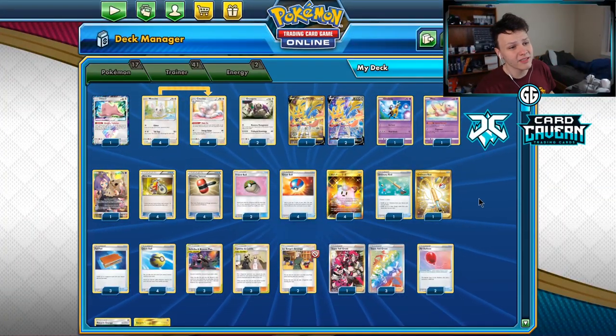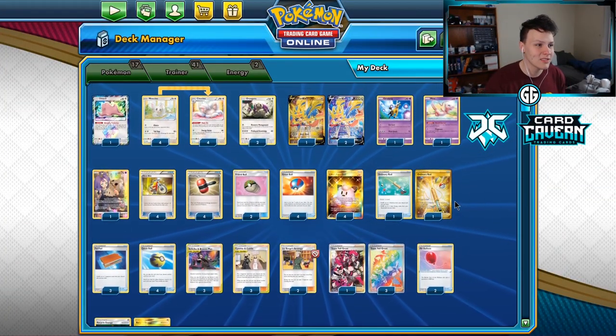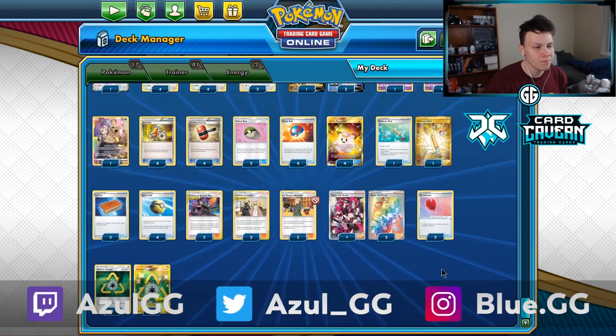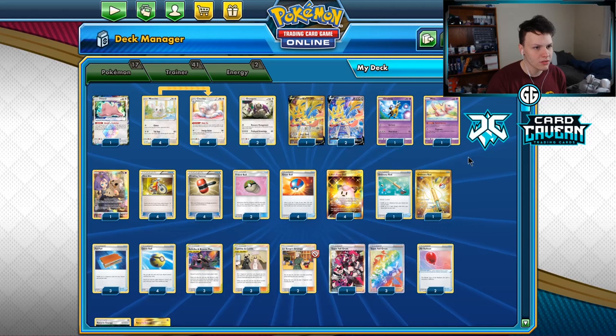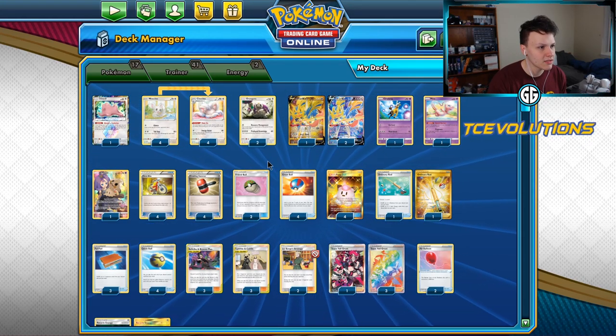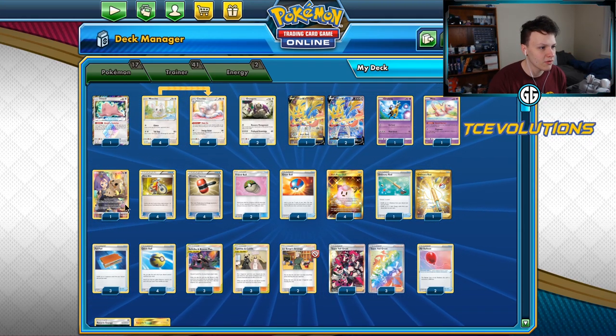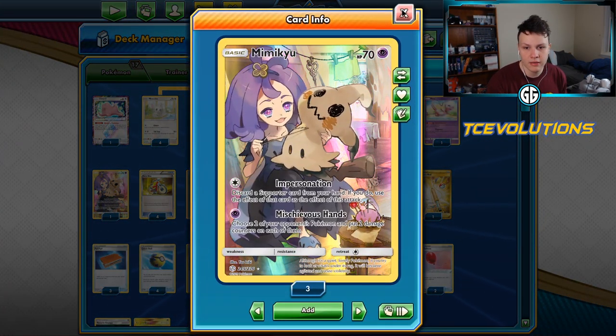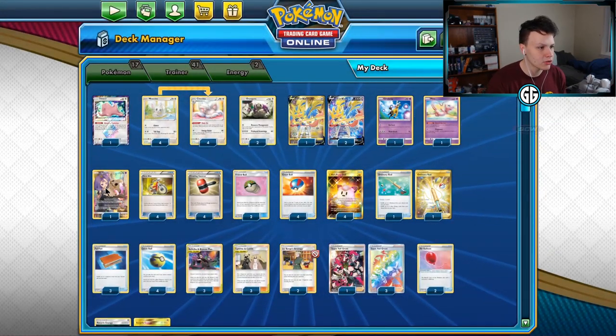Hey, what is going on? Coming at you with some Mill action today. Thought I would finally go ahead and showcase this list. Pretty standard as far as Mill decks go around the base engine — we got our Zations, our Cinccinos, but looking a little further: Noble Cargo, no Mewtwo. We do have the Mimikyu in here with Impersonate to get a little more milling in per turn.